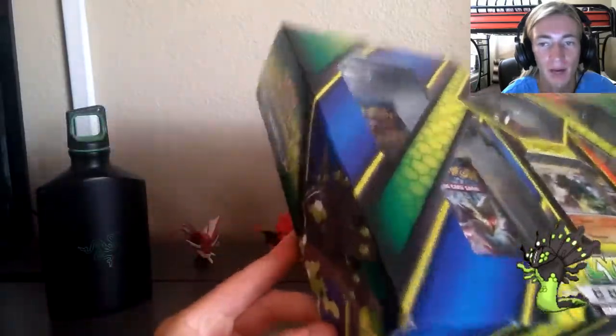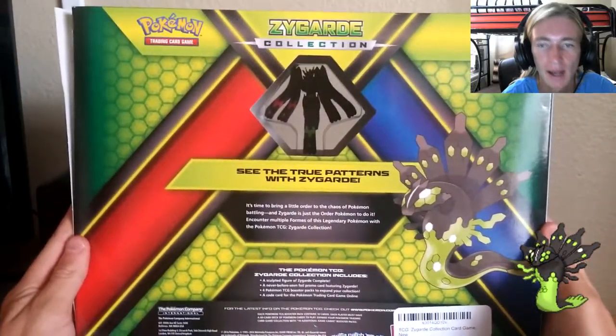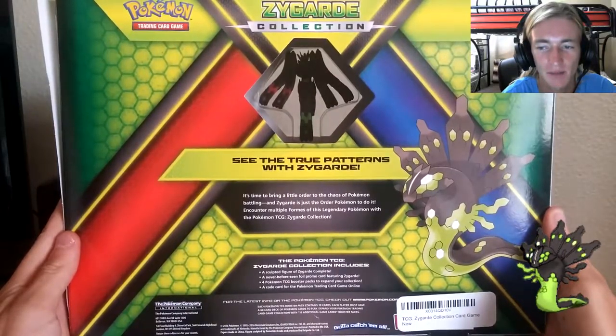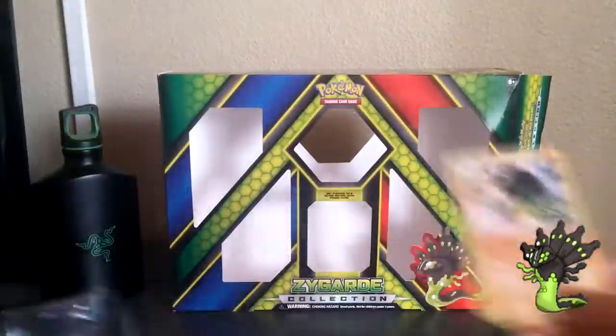The Zygarde collection box is finally ready to be unboxed by the FurtherWinitachi YouTube channel. On the back, see the true patterns with Zygarde and the figurine — this is a next level figurine, something you can put together. I do not know where the stand is though, because I believe it does come with one, but let's get to it.